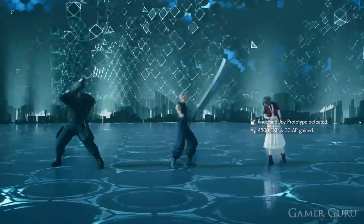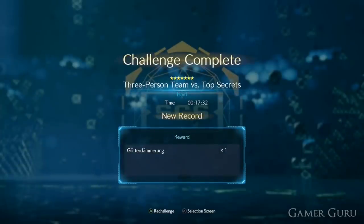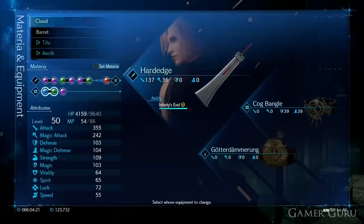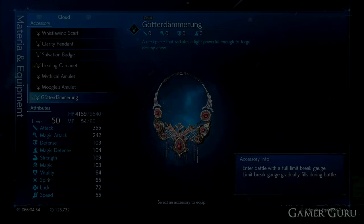Other than the Ultimate Weapon trophy, we also get a very good accessory for completing this - it's by far the best accessory in the entire game. What it does is whoever has it equipped starts every fight with a full limit break ready to go, and also regenerates their limit gauge really quickly in fights. So if you jump to chapter 17 on hard via chapter select and haven't done your full hard playthrough yet, this accessory is going to make it a whole lot easier.